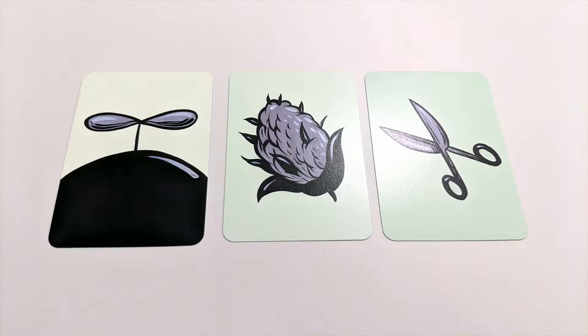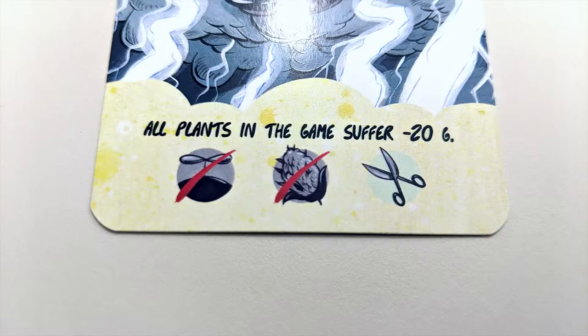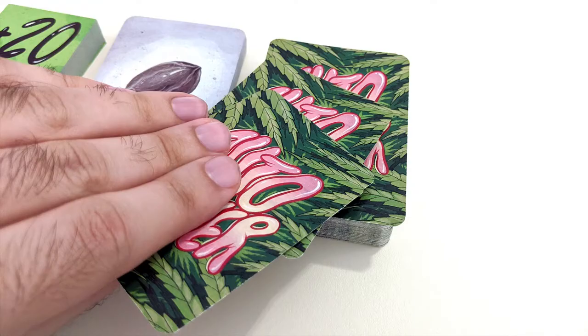The game takes place over three rounds: first growth, then blooming, and finally harvest, each represented by a round card. Each round plays out in the same way, but certain cards can only be played in certain rounds, so be mindful of that.